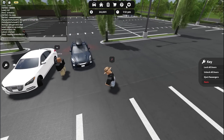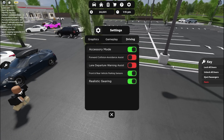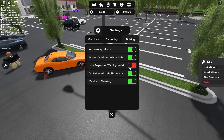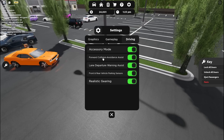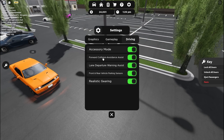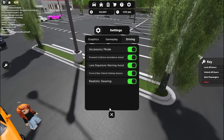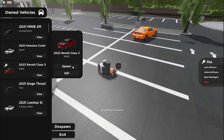Another thing — I don't know if a lot of you know about this, but if you go to gameplay and you go to driving, you've got lane departure warning assist and forward collision avoidance assist. So this is like AEB — automatic emergency braking. The lane departure assist is if you get out of your lane, it'll alert you. Now, not all cars have that feature — it is only on select newer cars that would have it in real life. So an older car would not have it.